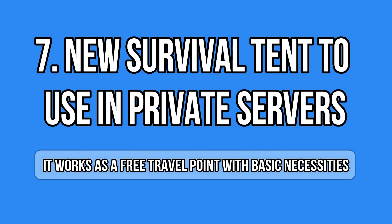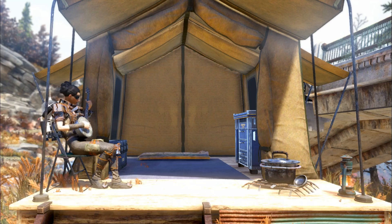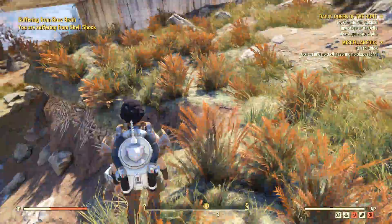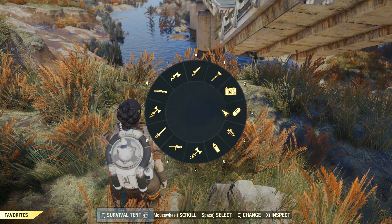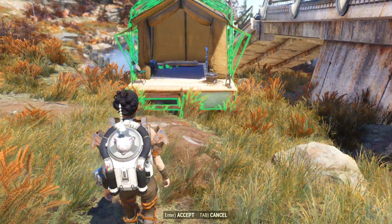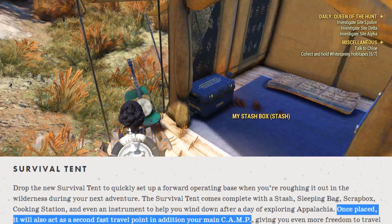Another main feature of the Fallout 1st membership is the survival tent. To be honest, it has very basic stuff inside — a stash box, a sleeping bag, a cooking station, a junk box, and an instrument to play. It kind of makes sense in a survival game, but since this is a paid benefit, it's really not fair for everyone who is not a member. It doesn't work in Adventure mode, gladly.